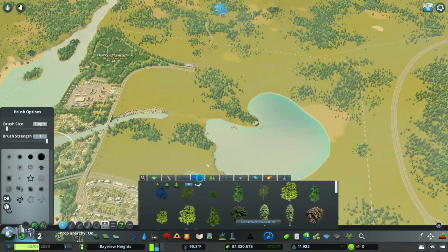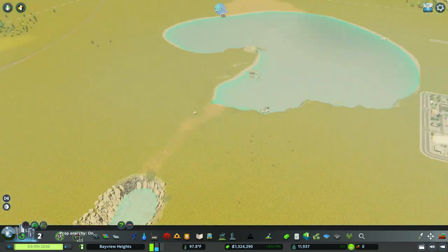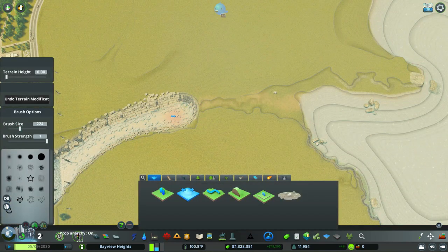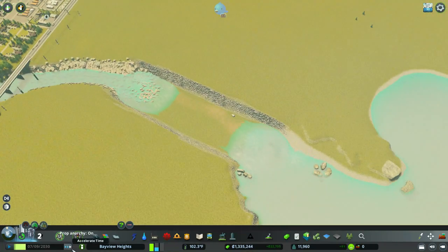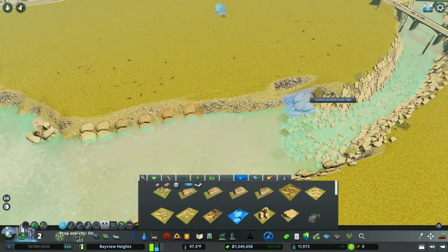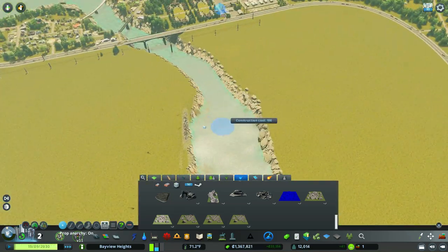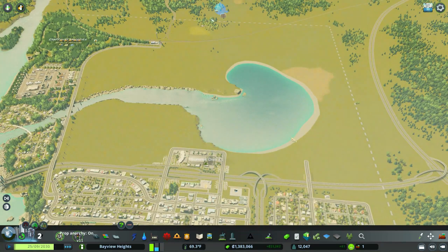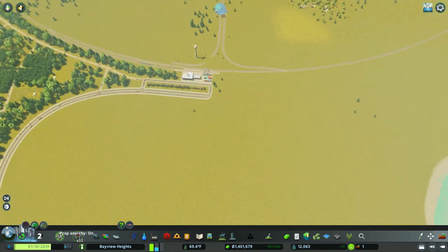Frank Sinclair now has this giant tile and giant amount of land that we need to start prepping. We're going to get rid of all the trees — trees are coming back, I promise. What I wanted to do was connect our river from last time up to that kidney bean lake. We're also doing some detailing, adding rocks to the side just to make the river and lake look really nicely detailed.